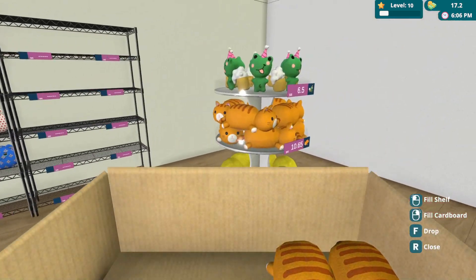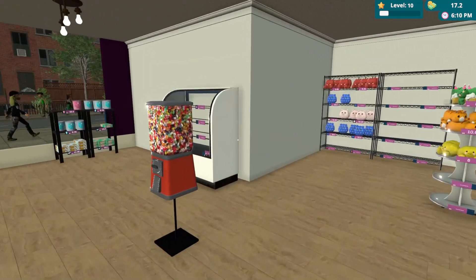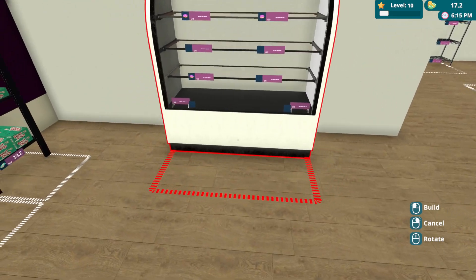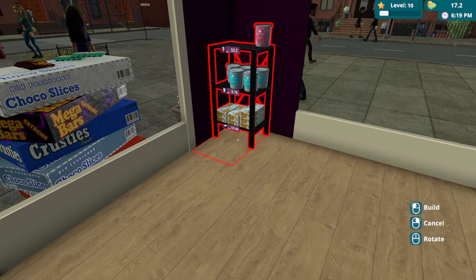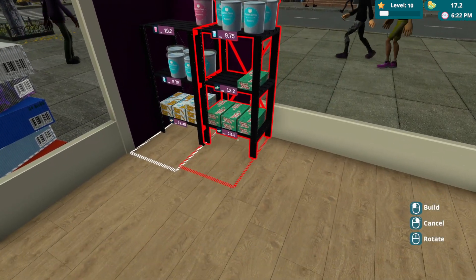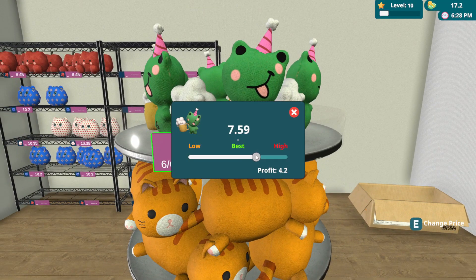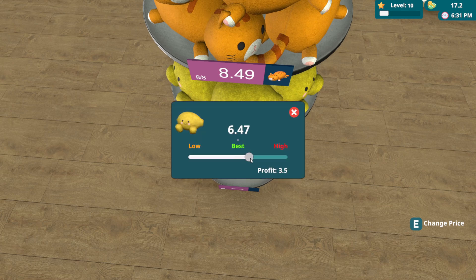Let's put the kids over here. Let's put this over here. This fridge — I'm going to put it maybe here. This over here next to this area. These things next to this — there we go. Let's make this very profitable. I think I'll lower this to six maybe.